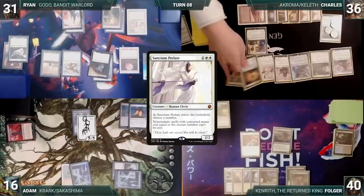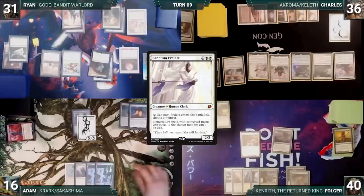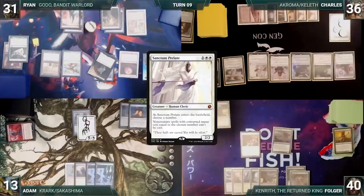Charles ends the turn. Folger draws and passes, discarding to hand size. During his upkeep, Adam loses his Mana Crypt trigger and takes three damage. He draws and ends his turn. During his upkeep, Ryan loses his Mana Crypt trigger and also takes three damage. He draws and also ends his turn.